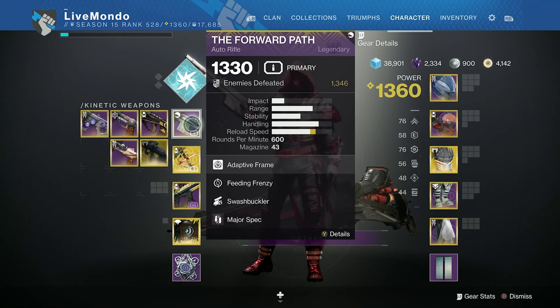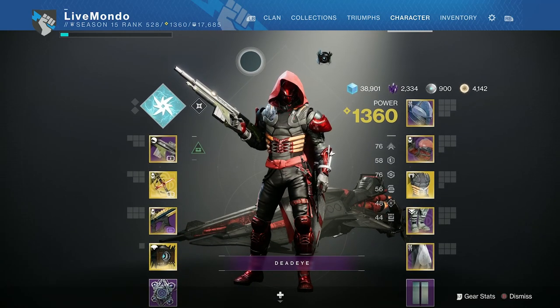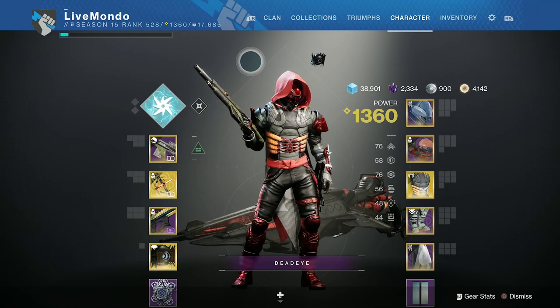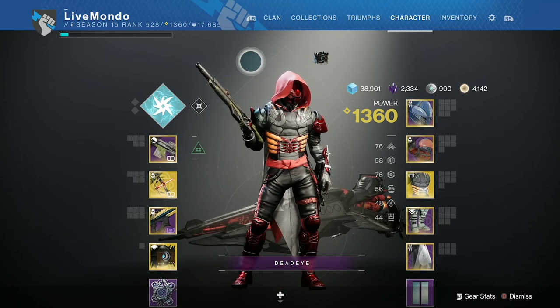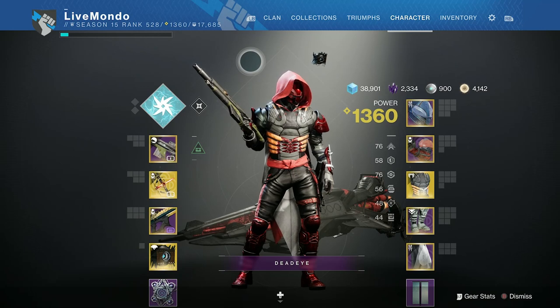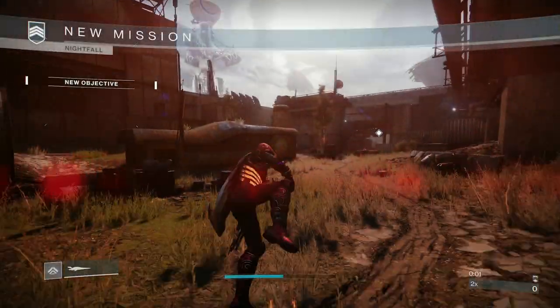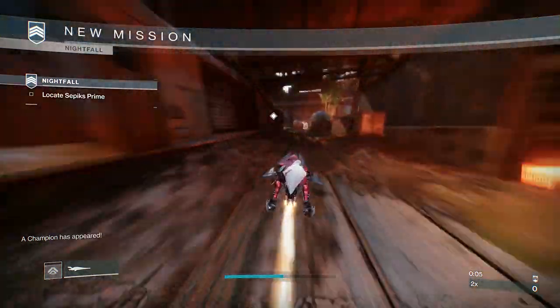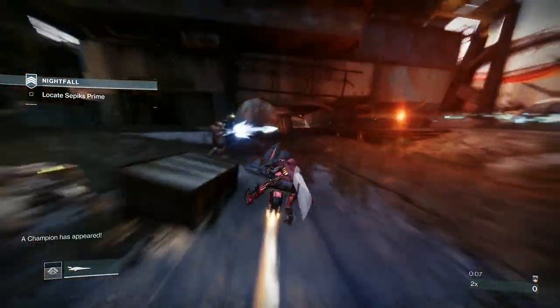For armor, I'm using Raid and Flux to extend Arcstrider. I have Particle Deconstruction on my Cloak, Linear Fusion Rifle Ammo Finder, and Scavenger on. I've also got Sniper Damage Resist on my chestplate, and that will help me in the main room with the two Brigs and the Fallen Walker — the snipers will ping you from the other side.